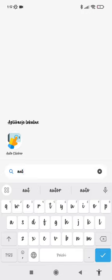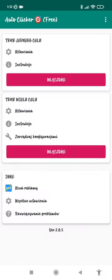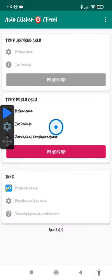First, download an auto clicker — you can find it by just typing 'auto clicker' in the Play Store. Then go in the app and click the first option you see.